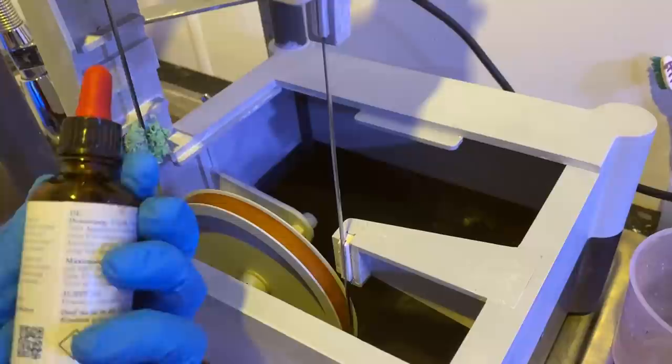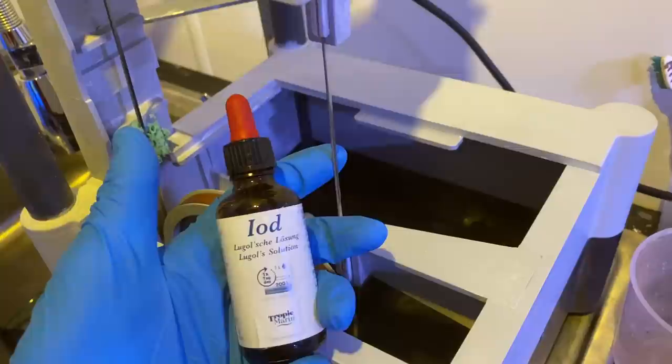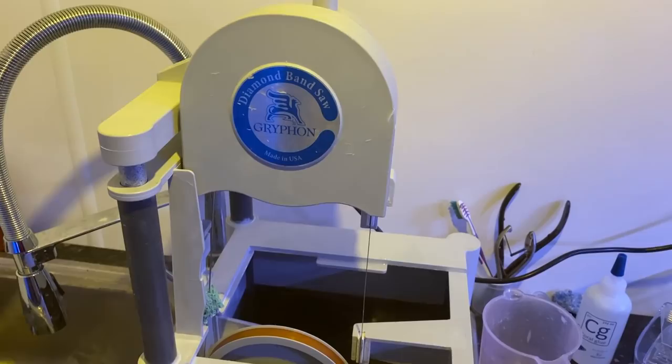Acans are pretty fleshy, therefore copious amounts of iodine is essential - that's the number one thing when it comes to fragging Acans. The other thing that is realistically required is a bandsaw like this. The reason you need a bandsaw is because to do it properly you need to cut between all the individual polyps, and you just can't do that using bone cutters.